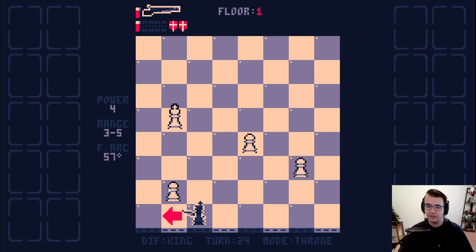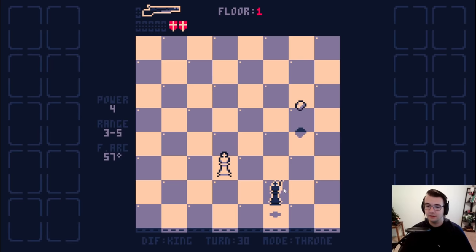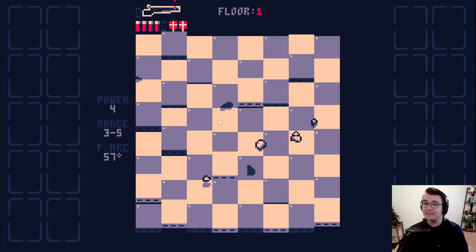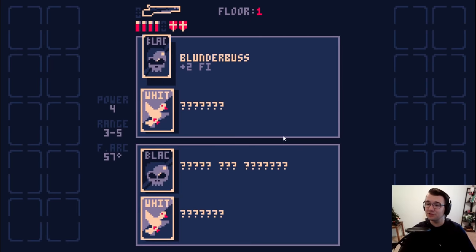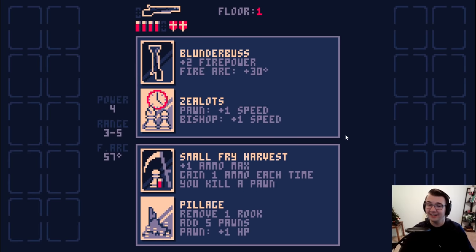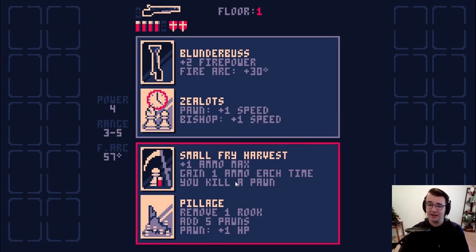These pawns are going down decently fast. I expect this to be very difficult — this is my first try, so this is like my optimist face. I don't think it's going to go well on my first try, but if you're seeing it, either I won or I had an interesting loss. Right from the get-go I got a decent synergy because gaining ammo every time I kill a pawn works really well.